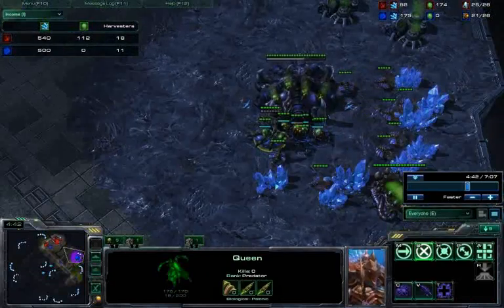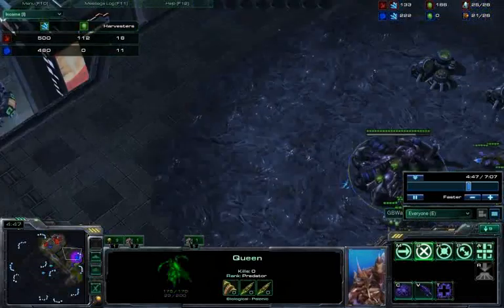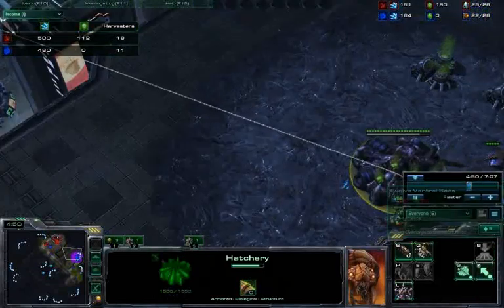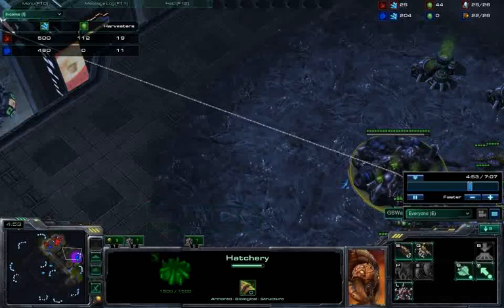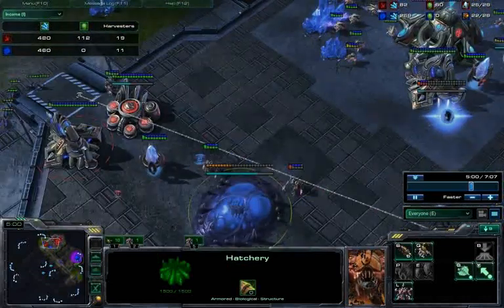With your queen, one of the hardest things to do with this build is just to balance attacking versus injecting — having your queen inject the larvae. You cannot miss these larvae injections, because little mistakes like that can cost you the game.